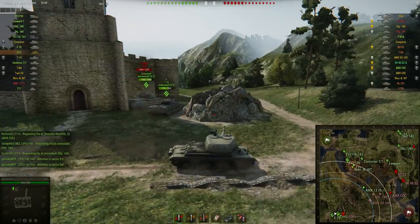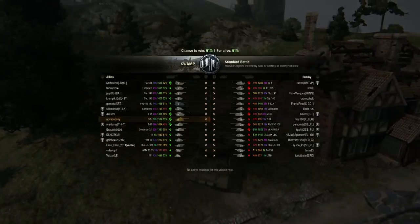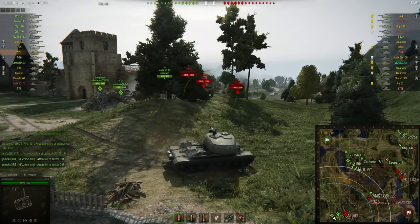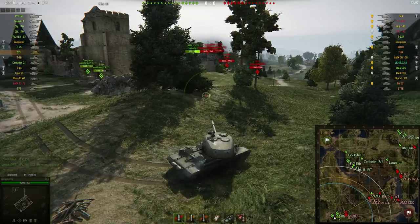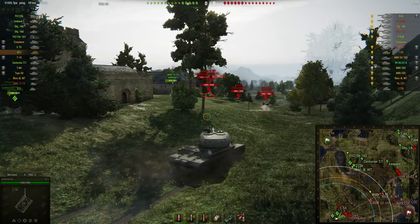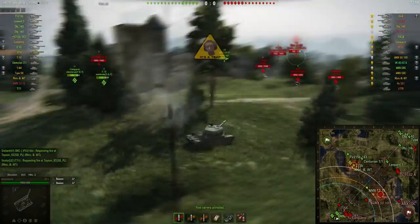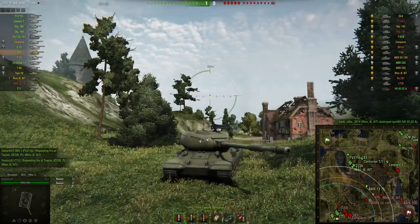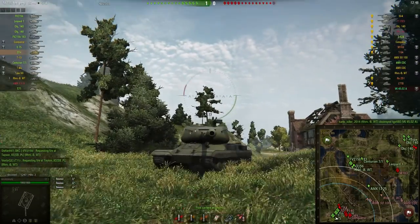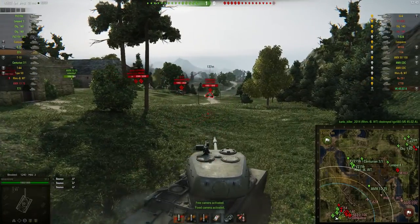Here we can see the replay of Novokosi driving his ST-1. He is on the map Swamp, as we can see, and he went right into the corner here. He's going to have to fight against some very strong tier 10 heavy tanks. As we know, the ST-1 is a very well armored tier 9 Soviet heavy tank, and when this tank goes hull down, it's almost impenetrable. Even the cupolas on the top of the turret are very hard to penetrate. So Novokosi is in a great position here.